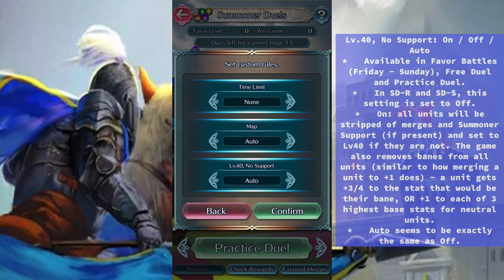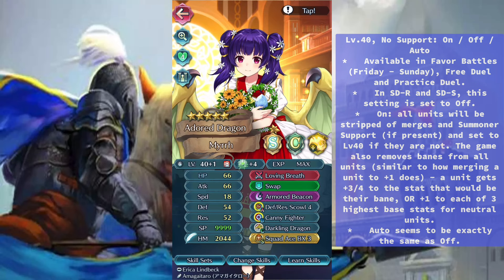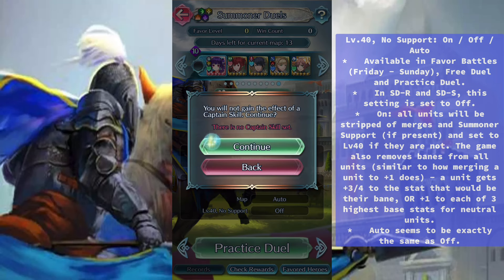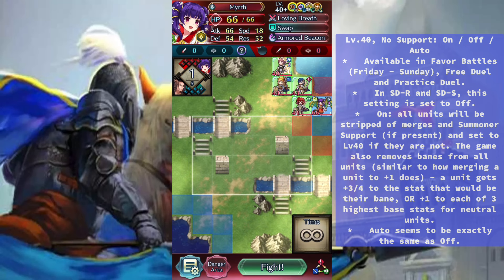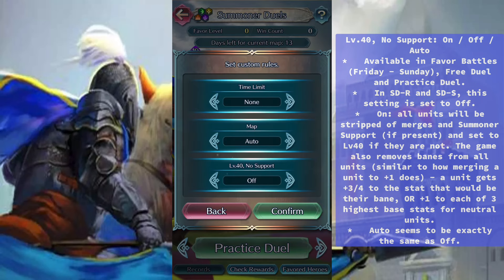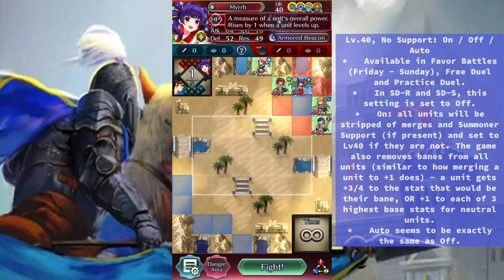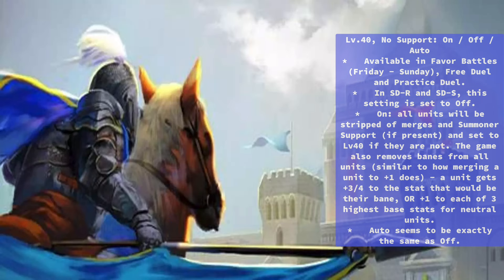The LV 40, no support setting options are on, off, and auto. This is available in favor battles, free duel, and practice duel. In SDR and SDS, this setting is set to off. When set to on, all units will be stripped of merges and summoner support and set to LV 40 if they are not already. The game also removes banes from all units — a unit gets +3 or +4 to the stat that would be their bane, or +1 to each of the 3 highest base stats for neutral units. Auto seems to be exactly the same as off.